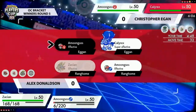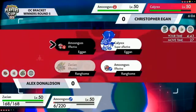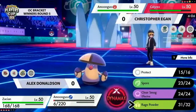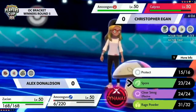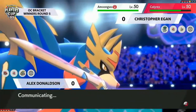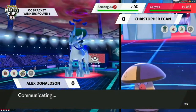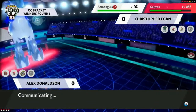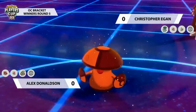Amoonguss sticking around is absolutely huge — if it knocked out, there's no more redirection support. Without redirection, Calyrex can freely launch Max Quakes into Zacian. Zacian also doesn't have Substitute, so it can't stall out Calyrex Ice's Dynamax as easily. That Rage Powder play from Alex was really critical to ensure Zacian comes in safely. Alex is probably going to have a late-game Dynamax option with Lapras.